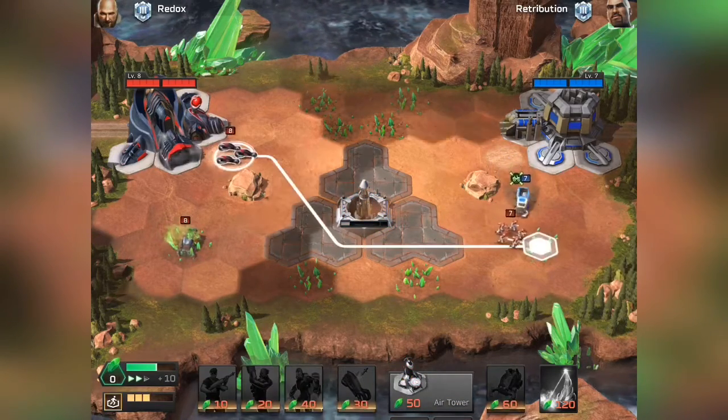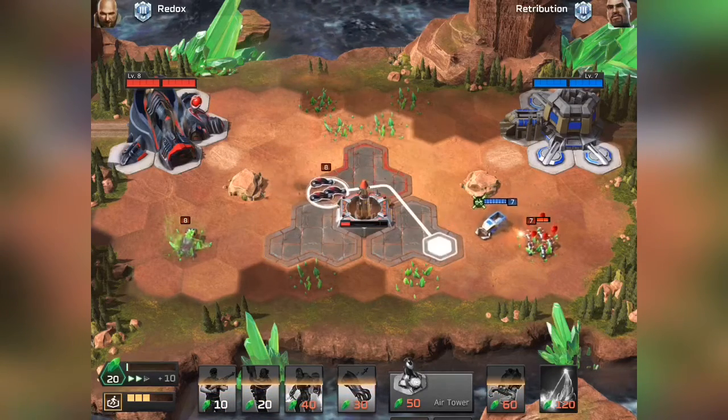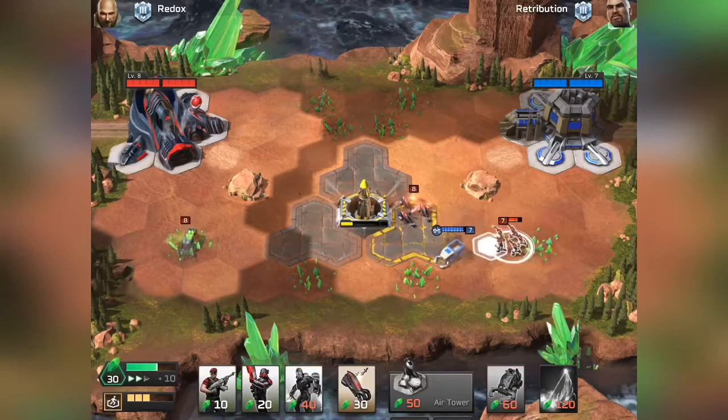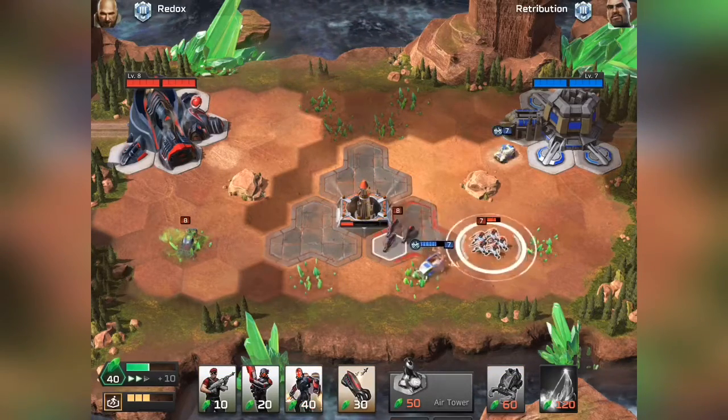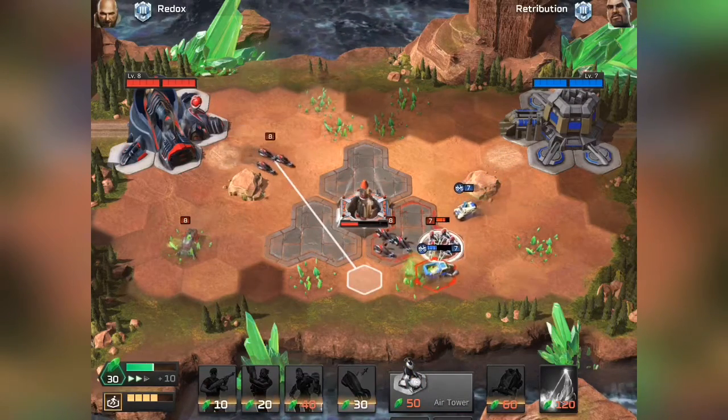and go for an Attack Bike. This is basically not going to let him farm — this is one trick you can use when you've got the early opening. I could have tile blocked him there as well but I didn't do a very good job. We'll go for another Attack Bike.